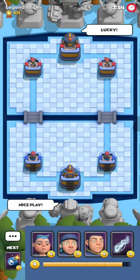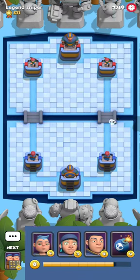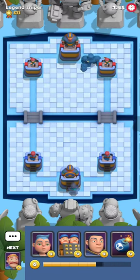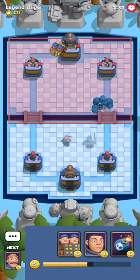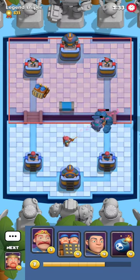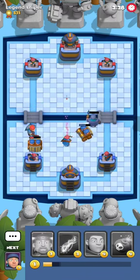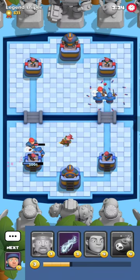Right now we're gonna be facing a Legend Sniper with 500 medals, which is pretty enough to call someone already a good player. He starts with a Heel Tiny and a Steel Hammer, which is definitely not a common choice of cards you'll see, but it's not too weird either. We're gonna actually try to counter these Twins by not countering it.